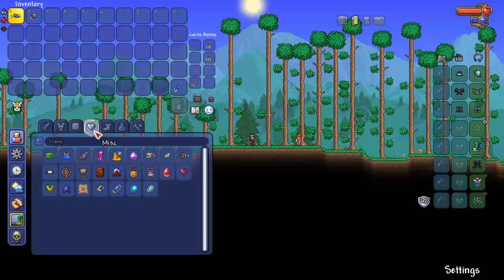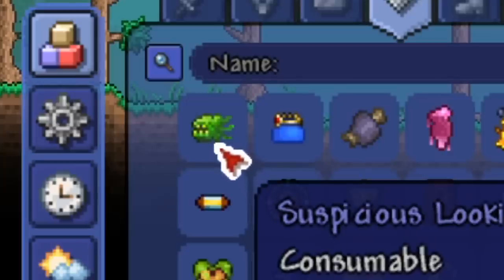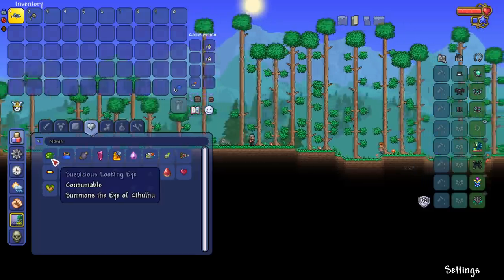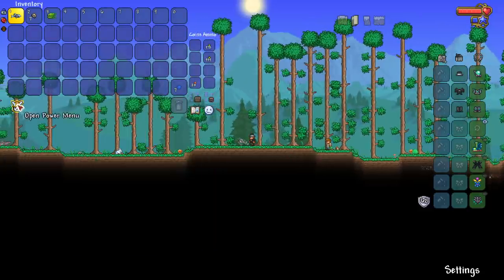We're gonna start with the bosses. As we can see already, gore is being taken out. Look at that Suspicious Looking Eye — that thing really does look suspicious. It looks like it has a bunch of moss on it, kind of like that SpongeBob episode with the kelp shakes.